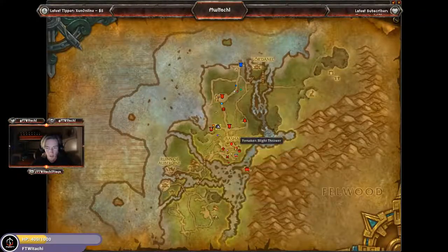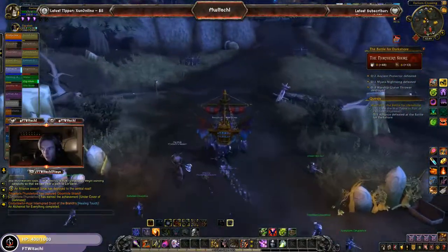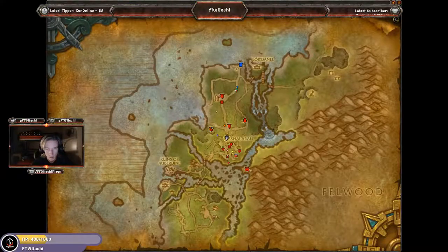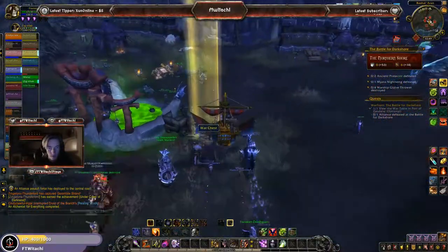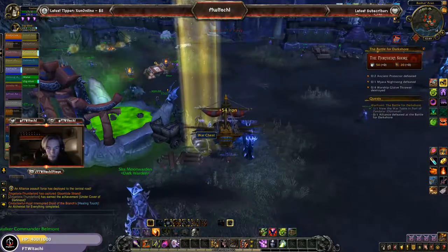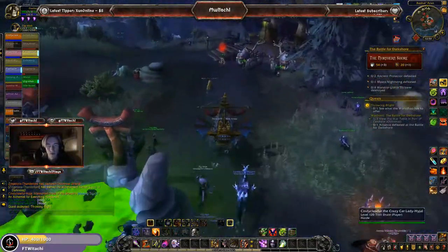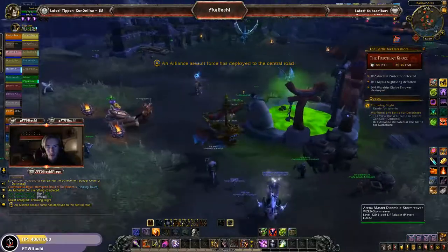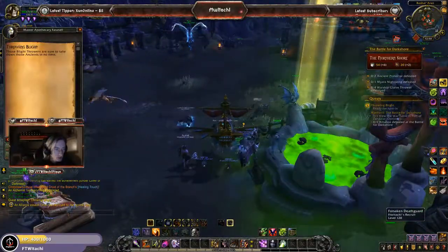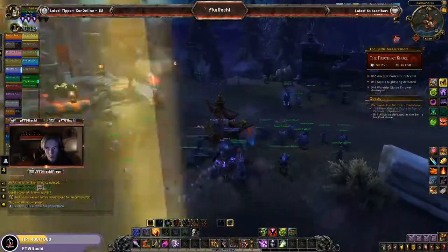Everything so far, so good. The fortress is at about 26%. We've got two ancient protectors to defeat — Mayara and Nightsung. And four warship blight throwers to be destroyed. A lot of Forsaken Blight Throwers are currently in the works. There's another quest here — see what the workshop has to offer — which is something we've already done regarding the blight throwers. Let's go ahead and complete this. There are no more quests for me to do at this moment in time — everything has been completed and everything has been overlooked.